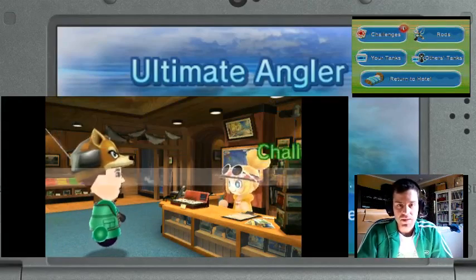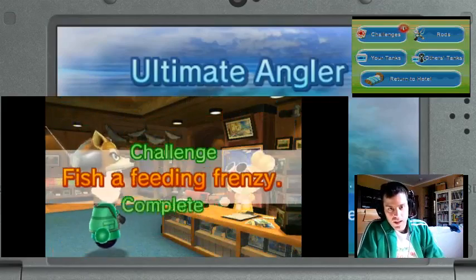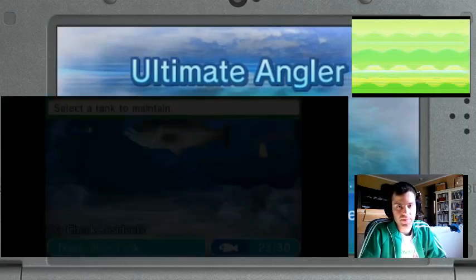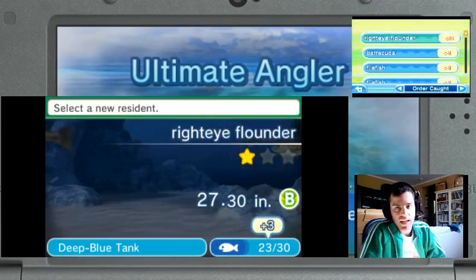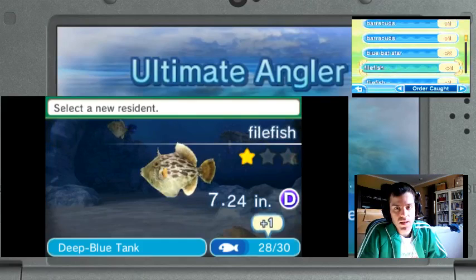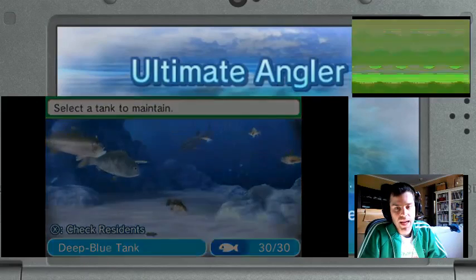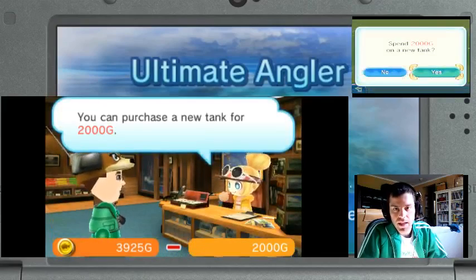I see that you've completed nice work — all five fishing spots. Okay, feeding frenzy! I get a toy rod! Let's go put some in the tank! Okay, I'm gonna add some residents. Right eye flounder! Barracuda! File fish! Blue bat fish! Blue bat fish! And I think we're good! Yeah, I think I have max amount of participants, so we're gonna buy a new tank! Yes!